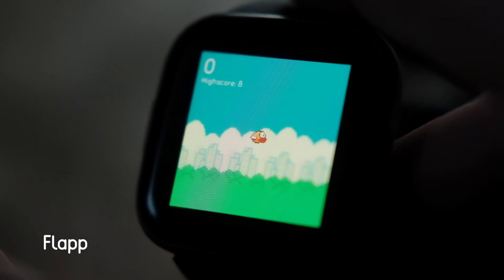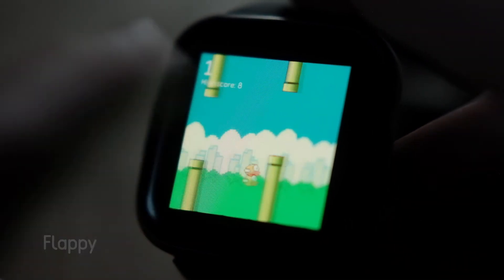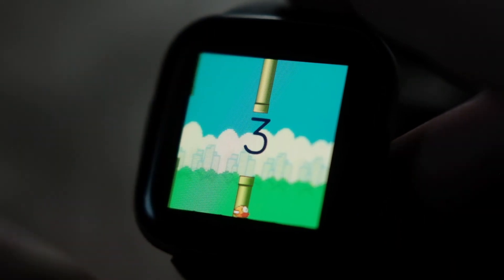Next up is a game called Flappy. You probably know how to play this already, but I'll explain anyway. Your goal is to get the bird through the gaps by tapping the screen. It's basically a clone of Flappy Bird — simple and addictive.